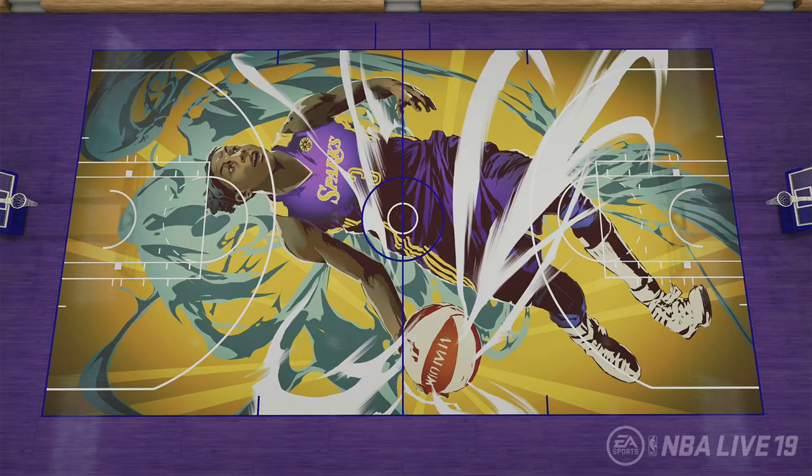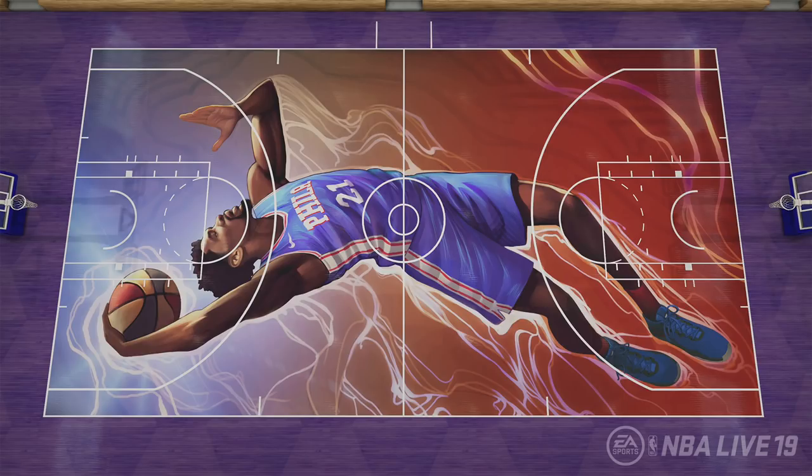I know you guys are probably thinking this is just a template — no, this is actually something different. You can put graphics on top of graphics and change colors within other colors. So if you wanted the yellow on this court to be blue and the blue water splash to be yellow, you could do that. That's something that can actually happen in NBA Live 19.